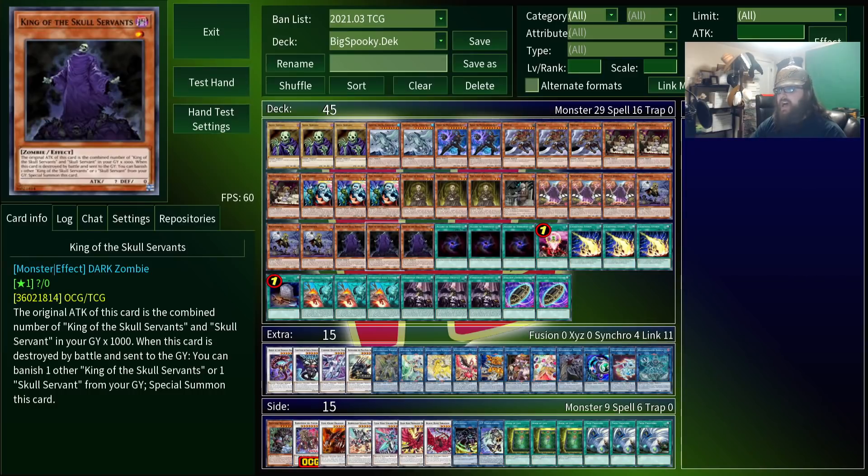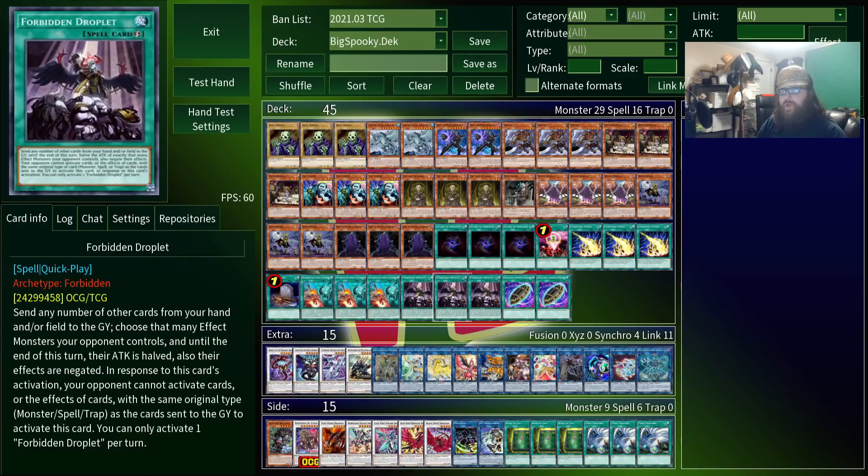If you're playing this online or if it gets a reprint, I'd highly recommend playing Forbidden Droplet. It's good in just about every deck, especially go-second decks, but it's particularly good in Skull Servants, because discarding your entire hand to negate your opponent's board and have their monsters lose attack is pretty much the best opening this deck can hope for.